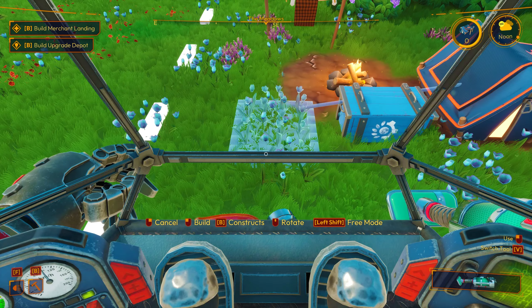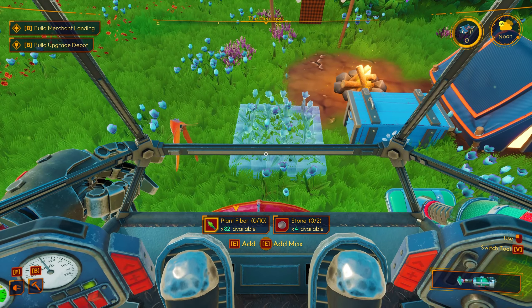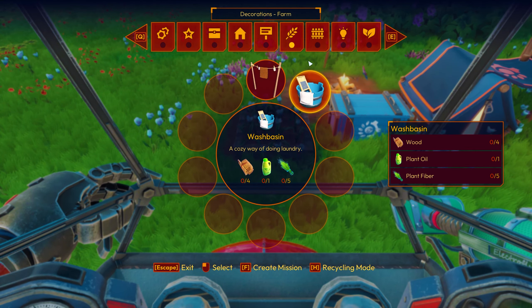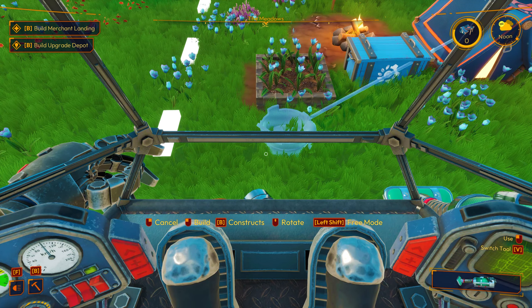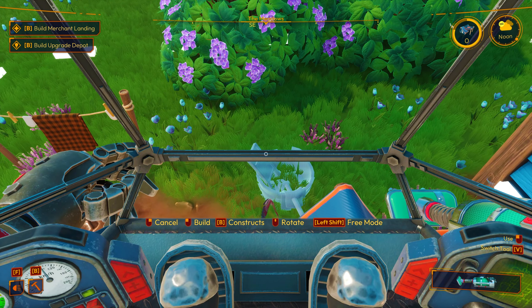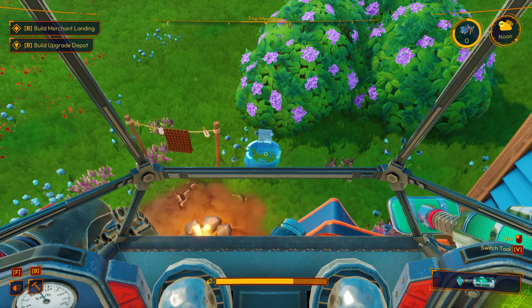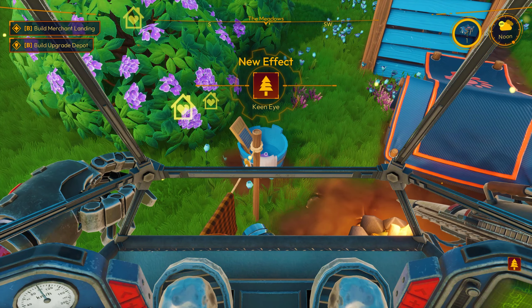Let's start off by hitting our B key and getting a blue flower bed in there. Boom. Do we have enough stuff to do it? Yes, we do. We're really close now. Next thing — I saw something. Was it here? Yes. A wash bucket. Don't ask me why we need a wash bucket, but hey, you never know. It's got to go over by our clothesline right there. Rotate. Put there. Boom. And fill it up. We need a couple more wood. Let me go get some wood and do that. Okay, we got our wood. Let's add it to that.